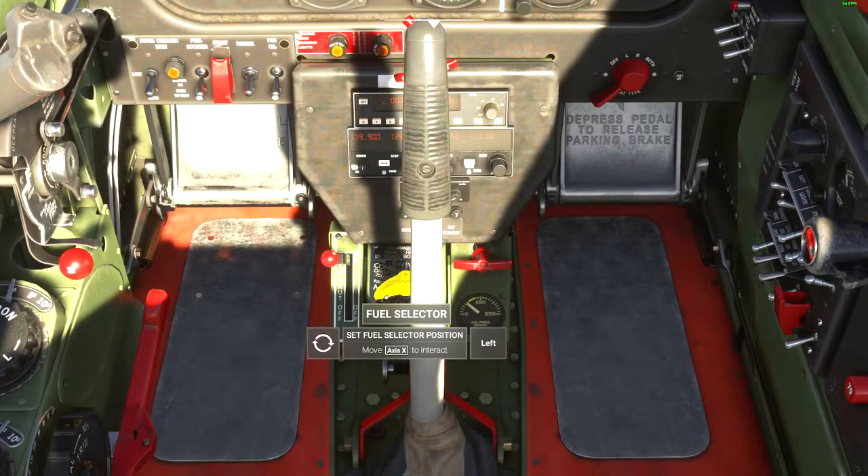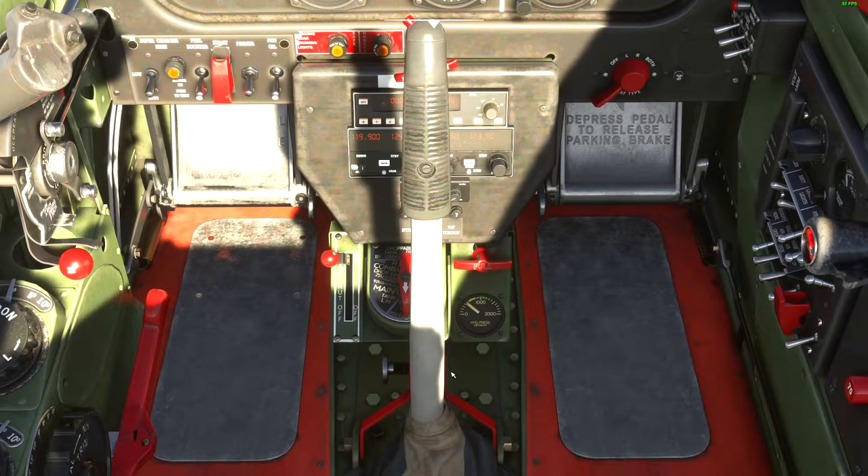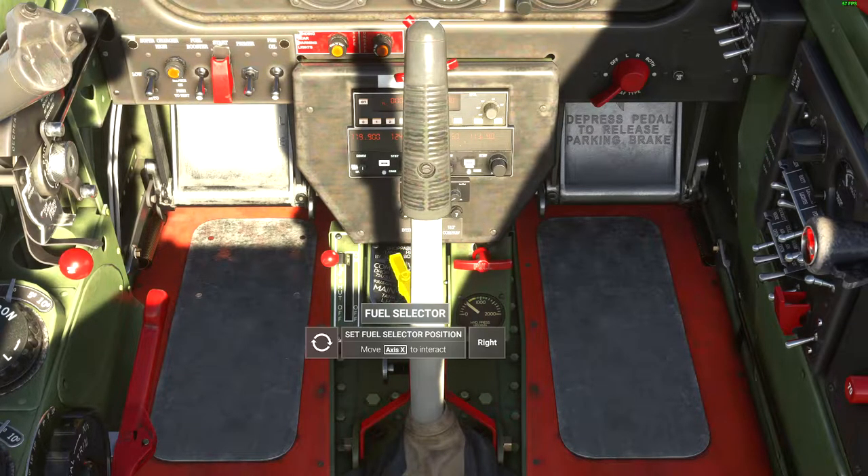Maybe it's just the fact that one tank is out of fuel and I need to switch tanks. And that is actually what the entire problem is here. So if you're like me and you're sitting there confused, wondering why your engine keeps stopping mid-flight while you're in the middle of these Reno air races — well, it's just because you need to switch your tank. That's literally all it is. You ran out of fuel in one of your tanks and you need to switch it to one of your other tanks.